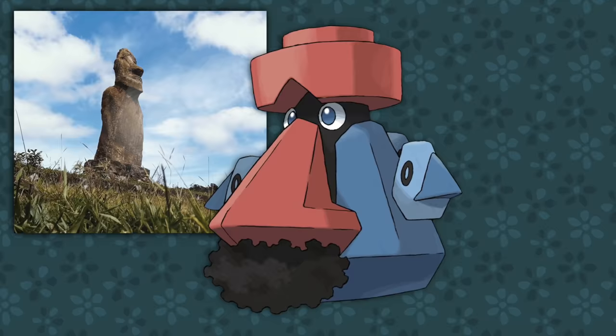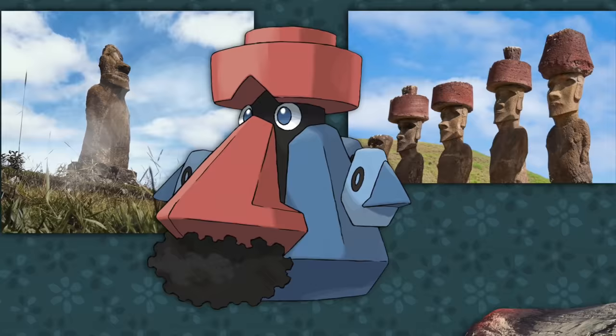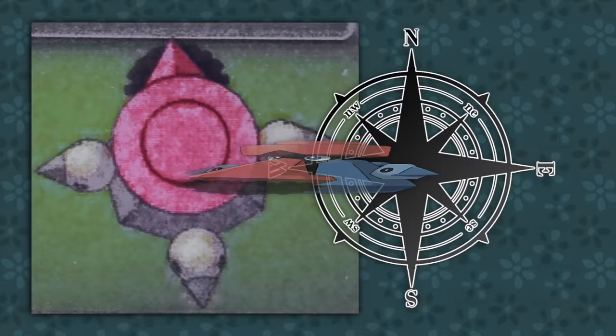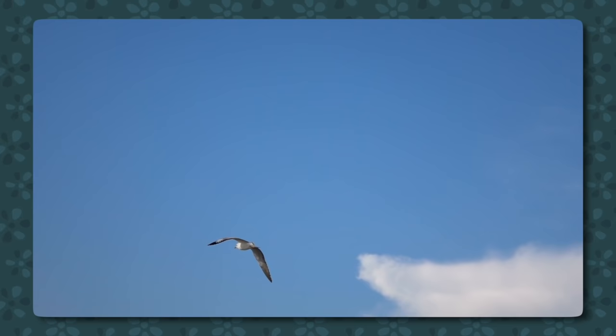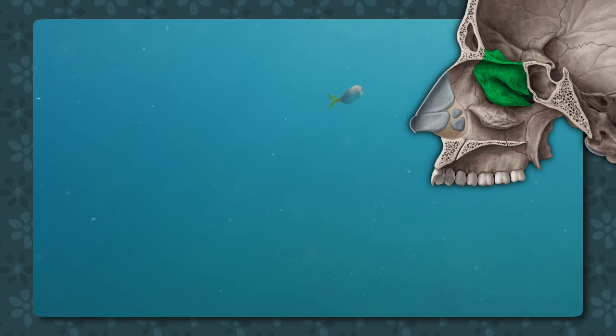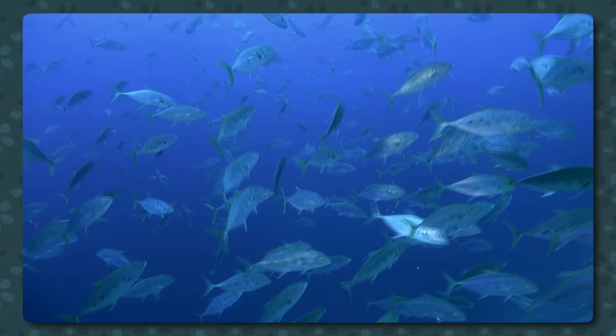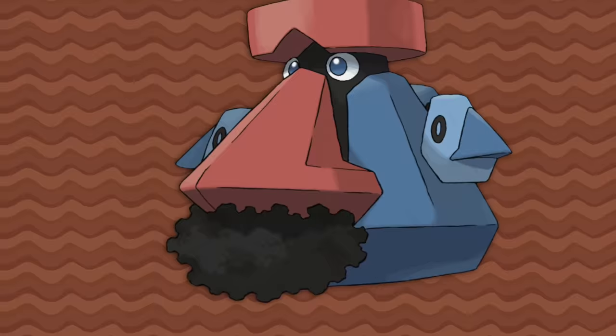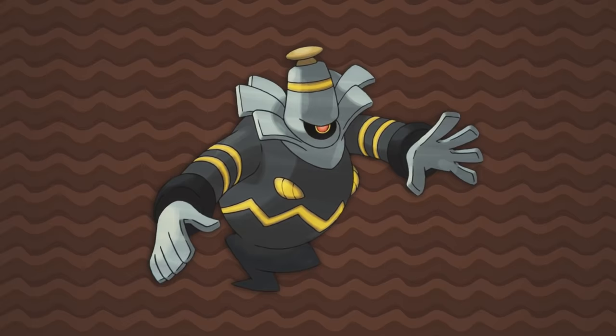At its core, Probopass is a Moai — the famous statues from Easter Island. Some of these statues have red topknots called Pukao made from volcanic rock, and we see that at the top of Probopass as well. Looking at Probopass from the top down, you would see it resembles a compass, each nose pointing in a cardinal direction with the big red one pointing north. Using a nose as a compass insinuates 'follow one's nose,' and in many species — fish and birds especially — magnetoreception involves the ethmoid bone, which separates the brain cavity from the nasal cavity, holding magnetoreceptor cells. This is similar to the iron shavings used in the classic children's toy Wooly Willy, very similar to the iron shavings forming around Probopass's nose.